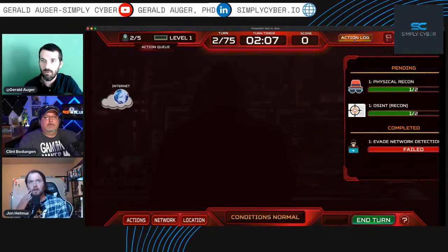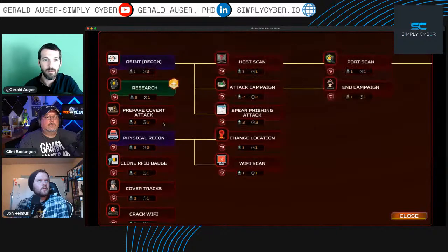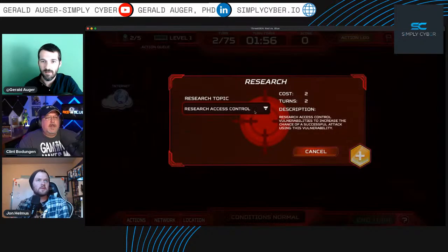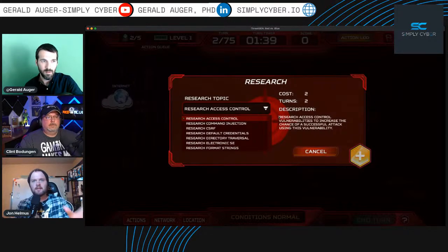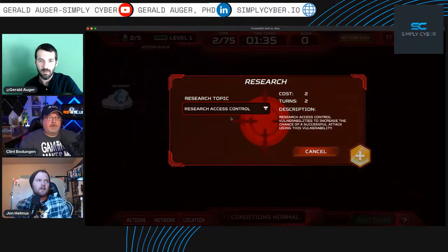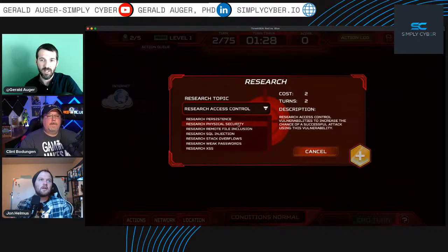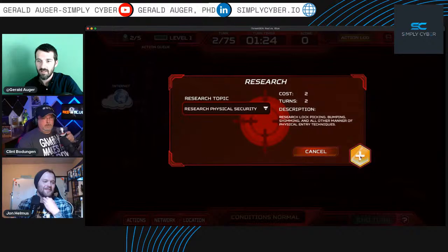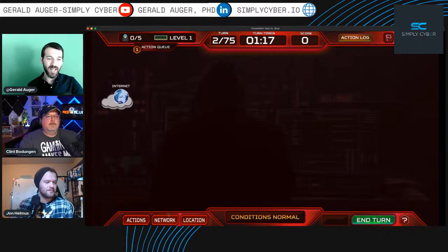We still have two resources. Our recon actions complete at the end of next turn. For the remaining resources, let's do some research — it only takes one turn but is variable based on research type. Let's look for access control, which can range from logging into something to physically scanning a badge. There's a difference between physical research and cyber research in this game.